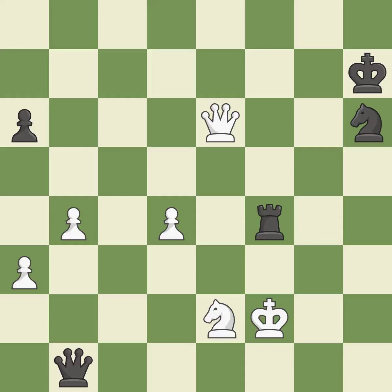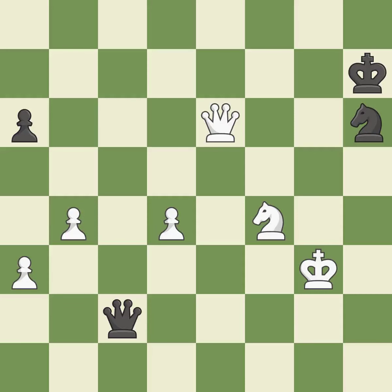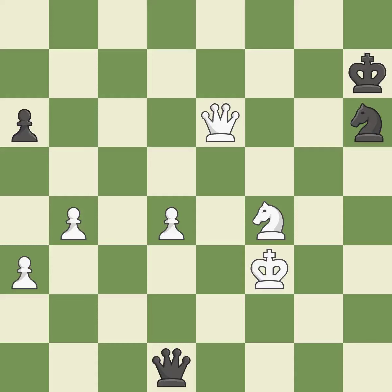This prevents a rival rook from checking — it is ideal. Among the best actions. This divides up parts by launching multiple attacks at once. This moves away from the queen's check. A solid choice — it is excellent. This poses a risk of winning a pawn — it is quite good. This defends the attacked pawn.